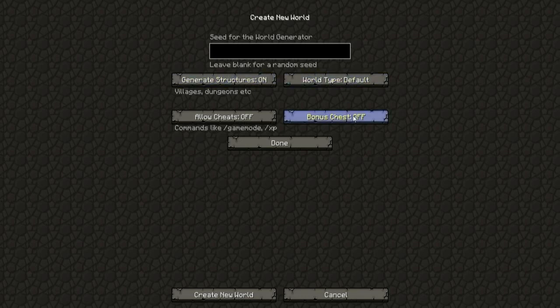Generate structures on, world type default, and let's put bonus chests on. Basically, what a bonus chest is, is a certain chest that appears in the world at spawn. Okay, so we've got the seed — this is just a random seed I typed in with random numbers, this is not a regular seed. But if it's really good enough, I'll put it in the description.